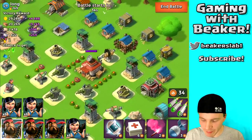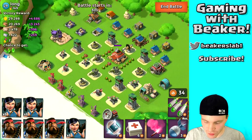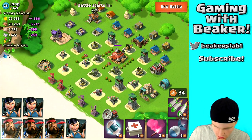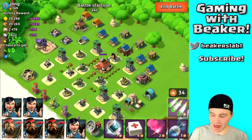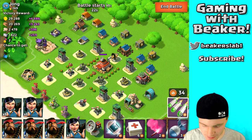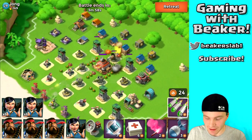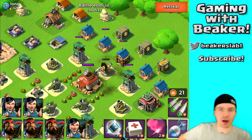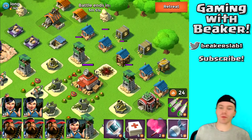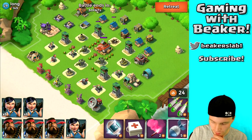He does have a boom cannon, which is always tough to get through. I'd like to just barrage his boom cannon — that's really the easiest way to handle it. It's going to take a lot to kill it, but it's better than having to freeze it multiple times. There we go, we barraged it — boom, out of here.